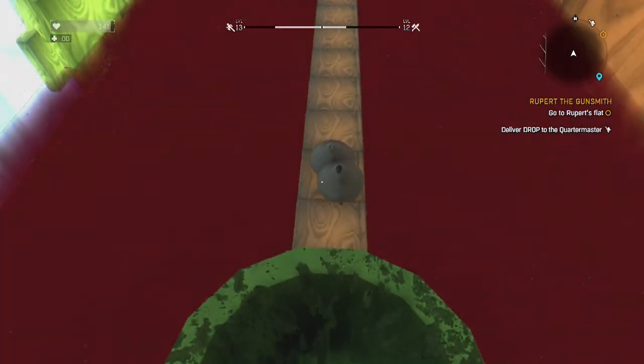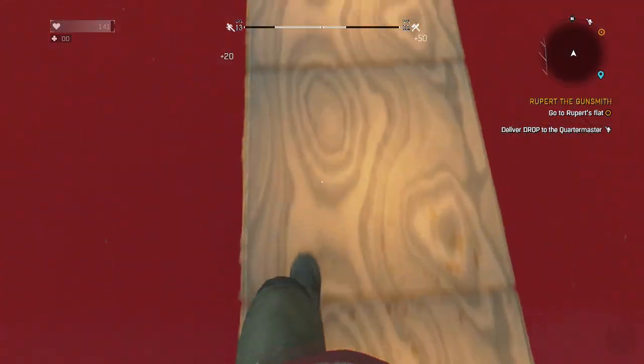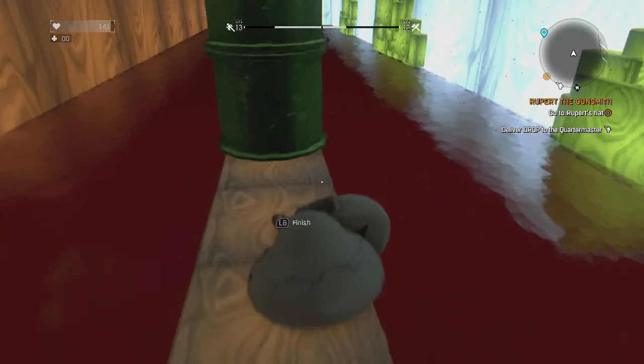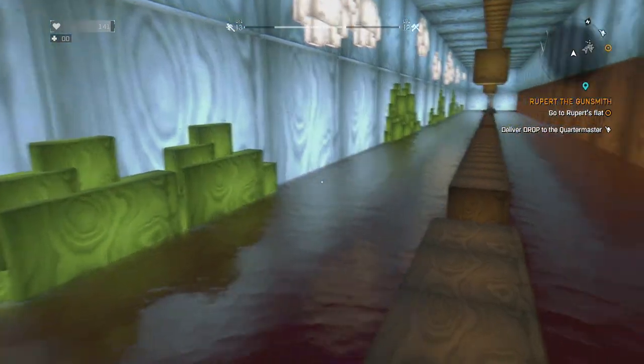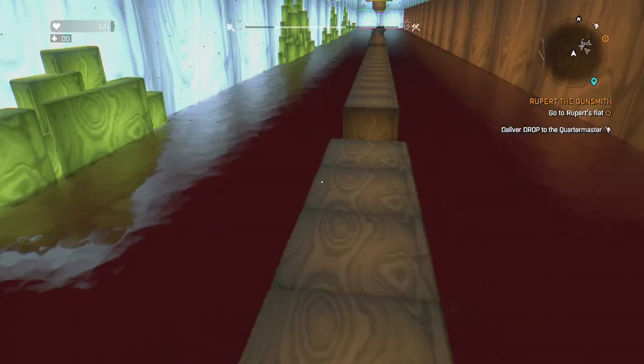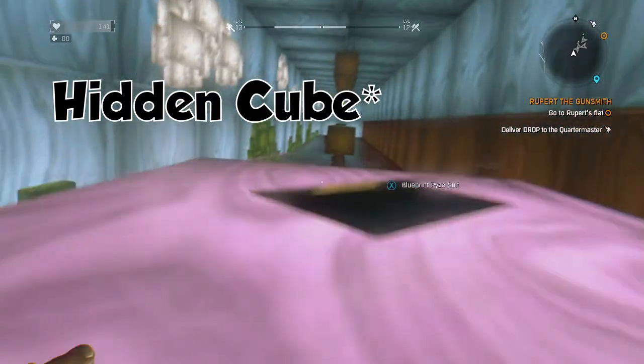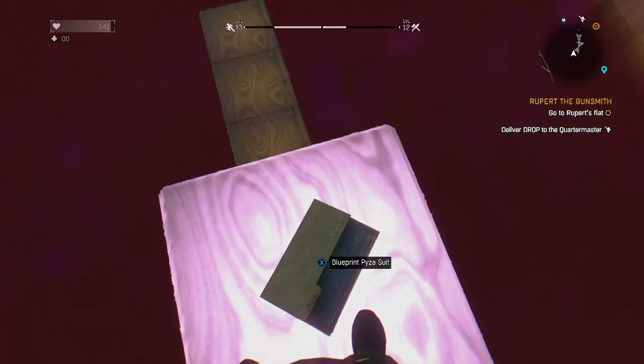There's zombies everywhere. Get outta here, zombies! Somewhere around here, next to these two things — I don't know how far — however far you have to come, just jump around. You'll find this cube.